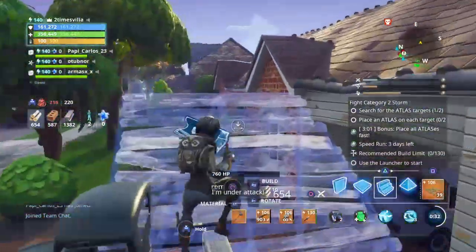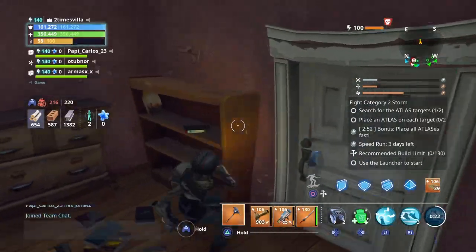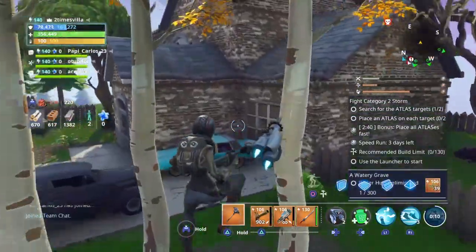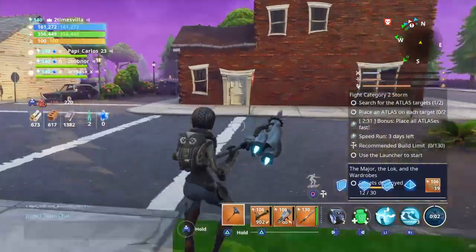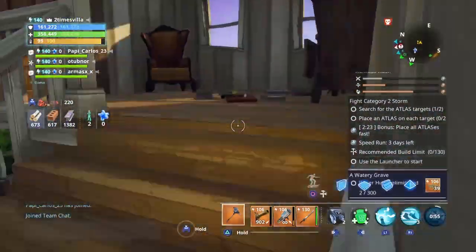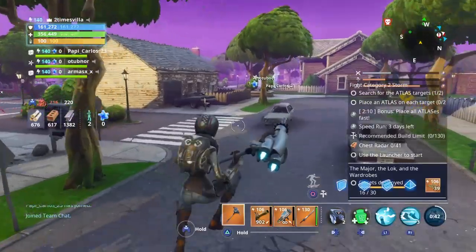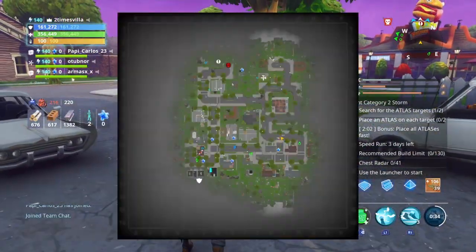Oh, there's one in this house right here. I didn't break it — let me punch through. That's 11, not bad. Let me check these last two houses. It's only like one wardrobe in each house, so you're not gonna find a bunch in one house. We have 14 and I think there's one more house to search. Yeah, that's it — we completely went around the map and found 14.